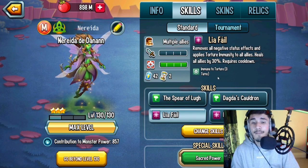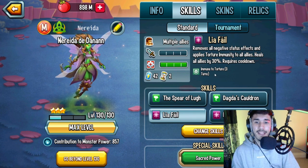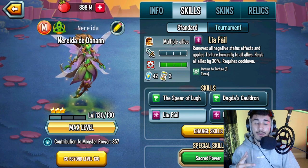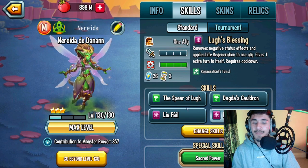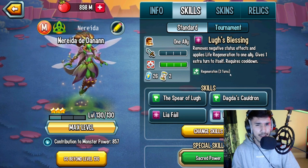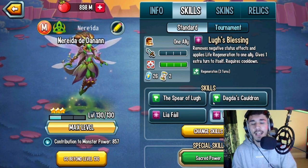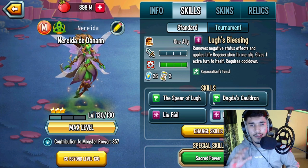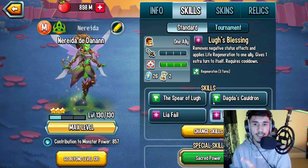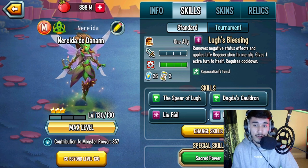Alaya fail removes all negative status effects and applies torture immunity to all allies and heals all allies by 30% — really good. Then the blessing skill removes negative status effects and applies life regen to an ally, and gives an extra turn. So you have a NER skill — comparing it to madam fusion's skill, you don't give the extra turn to the monster you want, you give it to yourself, but you cleanse everything on them with life regen and then get the extra turn.